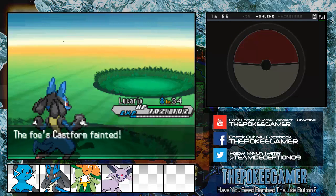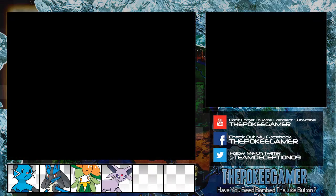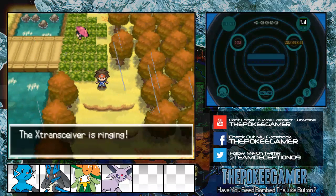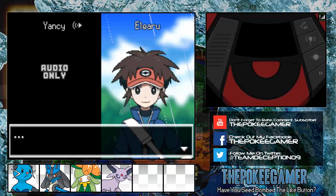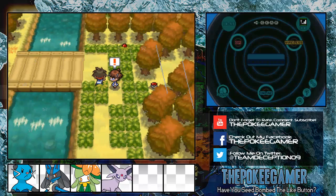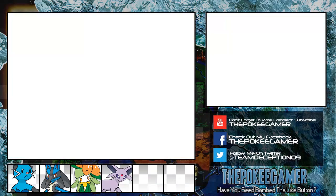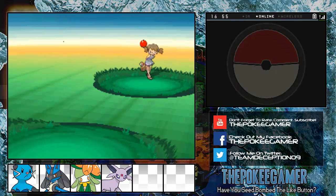It was basically free experience for us. Normally it would pain me to actually knock something like that out because it could be useful for breeding later down the line. Of course in X and Y it's kind of easy to get. Anyway, remember the cross-transceiver thing? We found another area where we can do this. On Route 6, if you come to this exact spot, you will receive yet another call from Yancy — or if you're playing the female character, you'll get a call from the male counterpart. I don't remember his name off the top of my head.